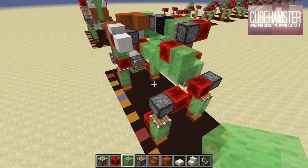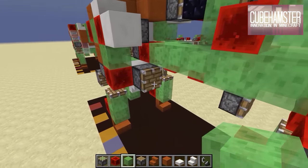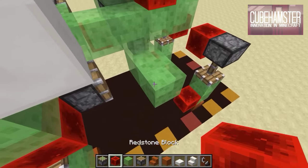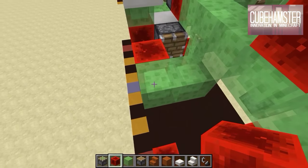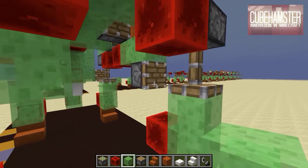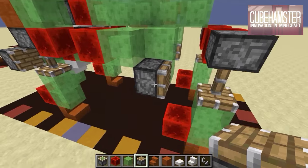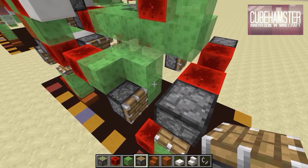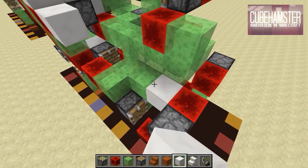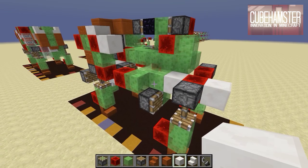Step thirteen: time to hook up the right front leg. On the other side where we have this piston, place a slime block like this and a redstone block so that when it moves forward, this one gets powered. Continue down one block — just as there is a piston near the left leg, we'll have a piston here near the right leg, so that when it gets pulled up it gets pushed forward. Then grab a quartz block or glass block depending on what you're making and place one there and one there. This is what you should end up with.